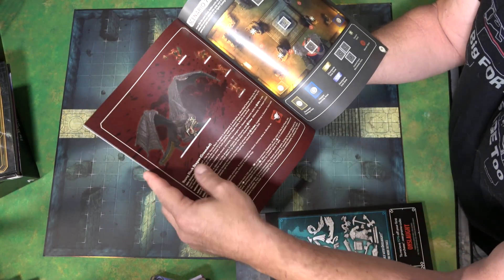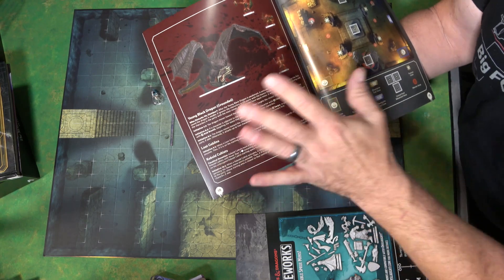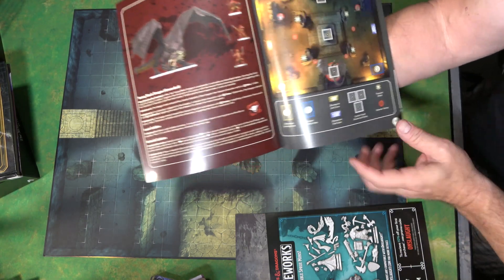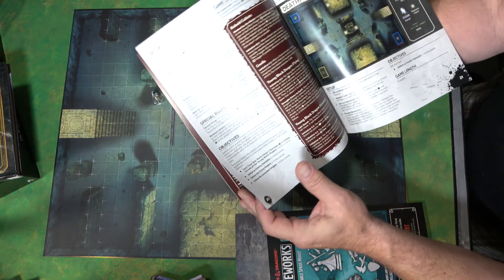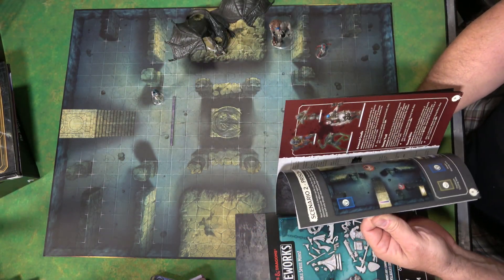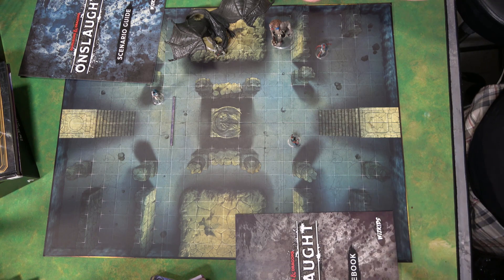Seven whole scenarios. How you're going to play out — this one is the seventh, the showdown with the young black dragon. And you've got a cardboard chest. You don't even get a real chest. I'm trying to figure out where this tallies up to $140 retail.